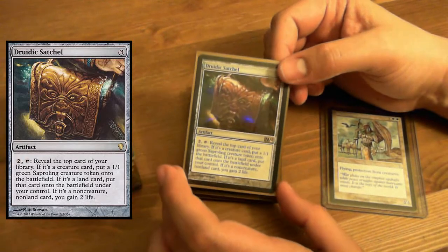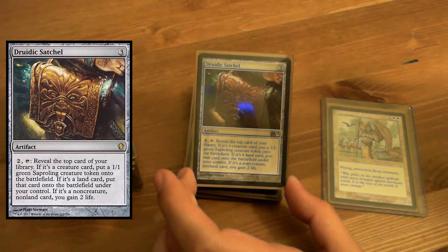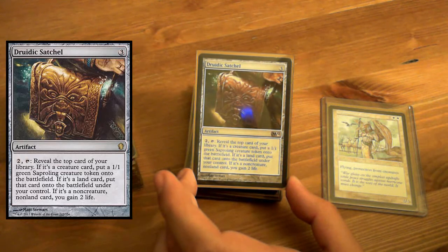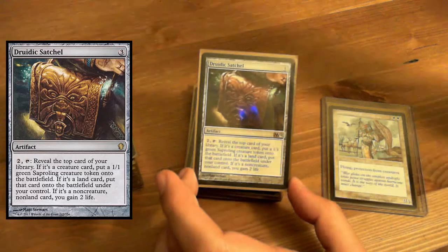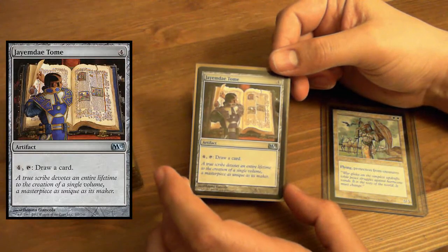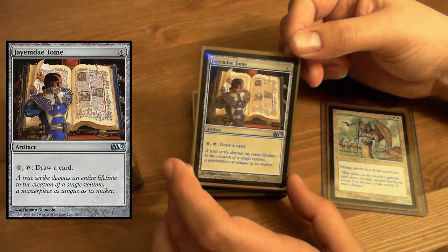Druidic Satchel — two and tap, reveal the top card of your library. If it's a creature card, put a 1/1 Saproling token onto the battlefield. If it's a land card, put that card onto the battlefield. If it's a non-creature, non-land card, you gain two life. Saprolings, land, or life. Jayemdae Tome — four mana, draw a card. That's an old card — actually this one's from M13, but I remember getting it back in Revised.